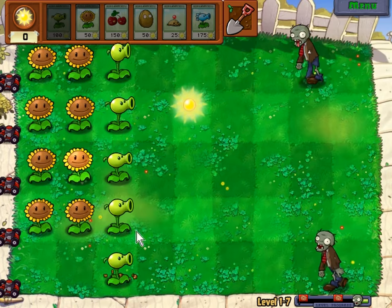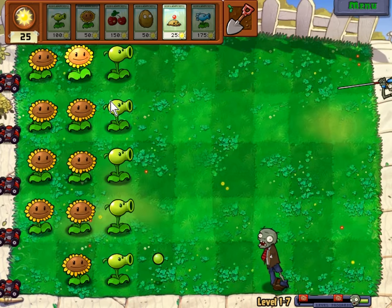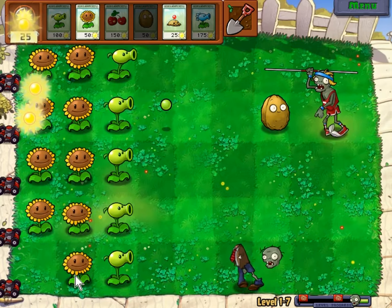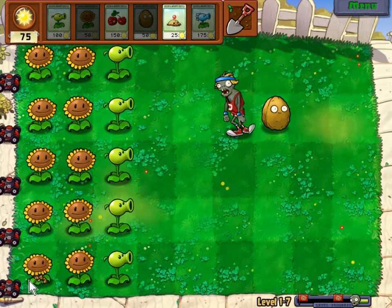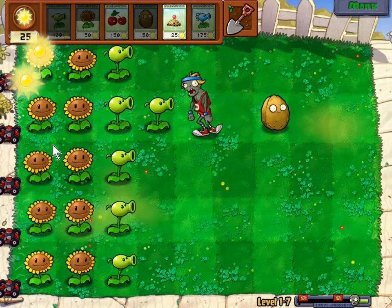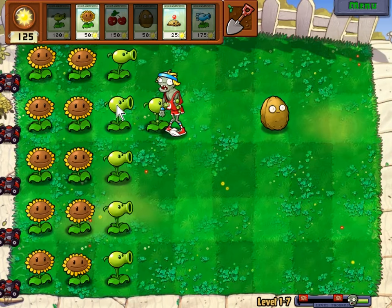But for now, it's business as usual with Sunflowers and Peashooters. You all know the drill. No sooner than we have our basic defenses in order, we must turn our attention to the first pole vaulting zombie of the level. A quickly placed walnut causes him to lose his pole, buying time to place our final sunflower. Soon our single Peashooter in that row is joined by a second, and they finish him off in short order and with minimal damage.